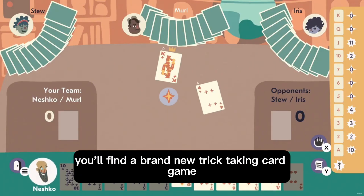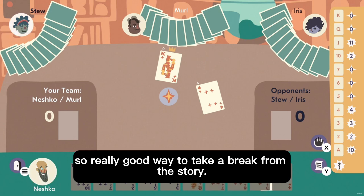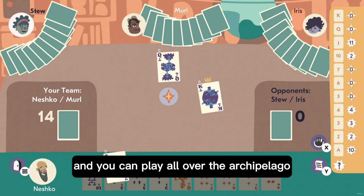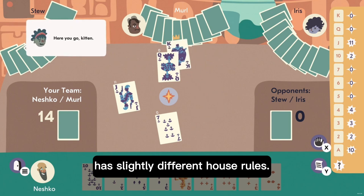As you explore, you'll find a brand new trick-taking card game designed especially for the world of Salt Sea. It's a really good way to take a break from the story. It's called Spoils and you can play it all over the archipelago and you might discover how each community has slightly different house rules.